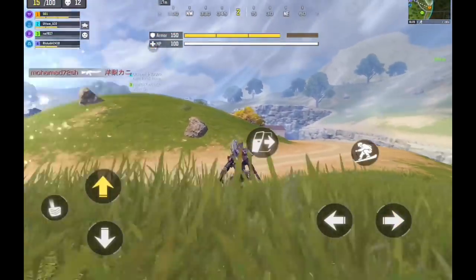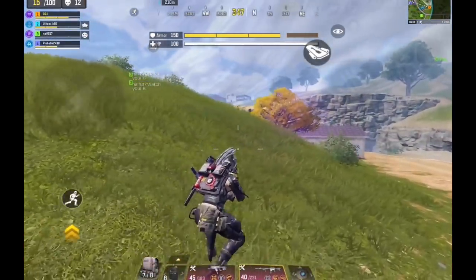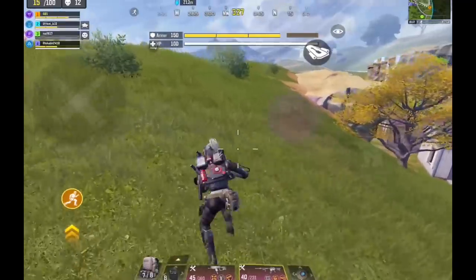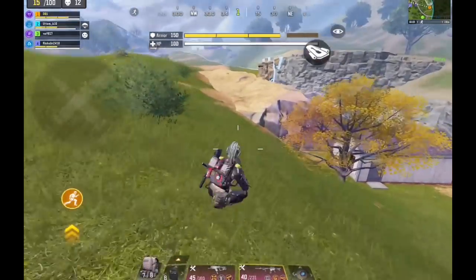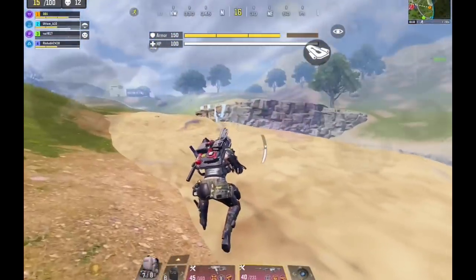Moving on to the final stages of the game, one thing you need to consider here is snakes. All this grass and open area makes a perfect habitat for them, but luckily one of the advantages of the jetpack class is you can use it to scout the area around you and check for any snakes nearby.